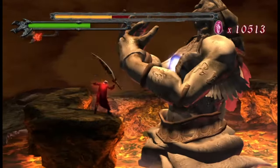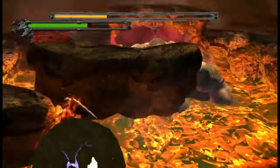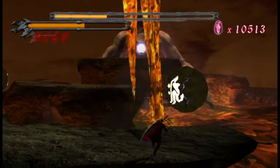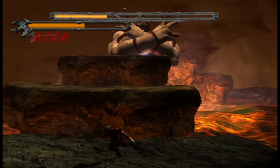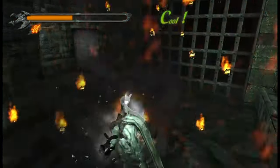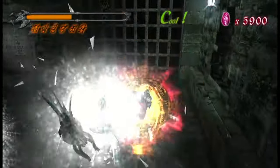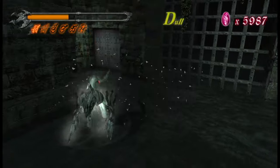DMC1's health bar is beautiful in every sense of the word. Kamiya and his team made sure that everything goes hard, including that one meter to gauge how many green pixels you have left before seeing a game over screen. That could have easily been a rectangle, with a smaller rectangle for Devil Trigger - but Kamiya said no. They already cooked on every single menu, so why not the health bars?